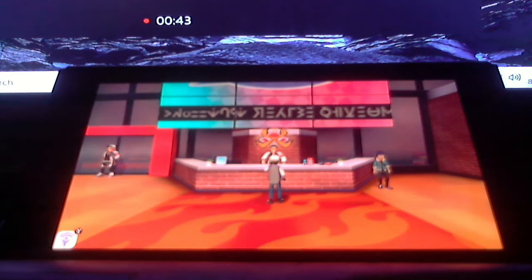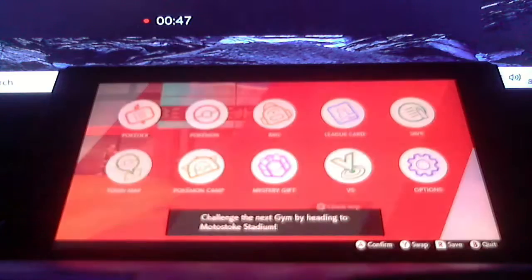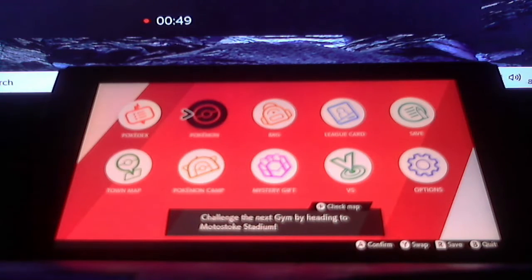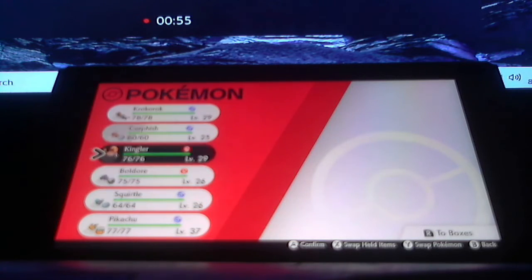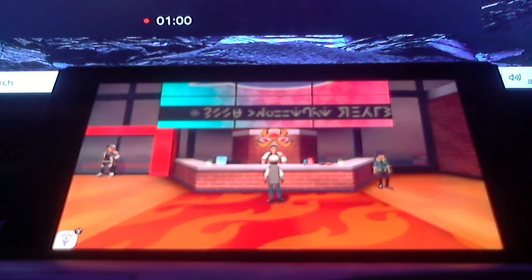Now we are all set to get ready to face off for our second gym battle. However, this gym battle specializes in fire types, so therefore we're going to need the powers of Ground, Water, and Rock as an ultimate firefighting squad.